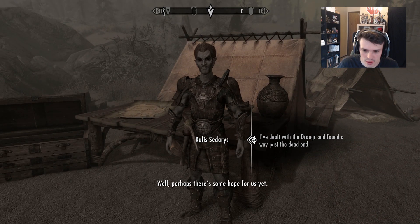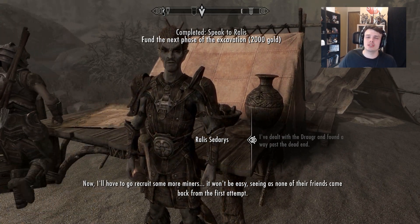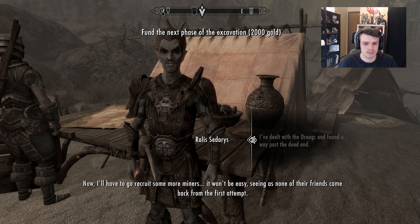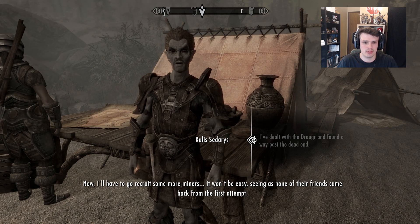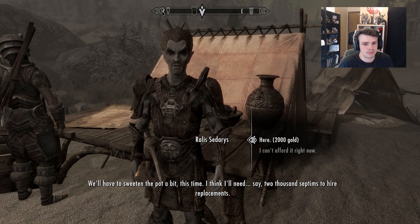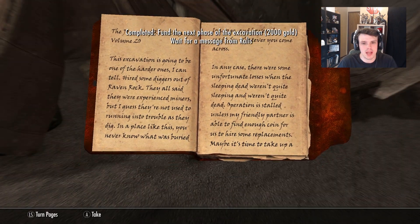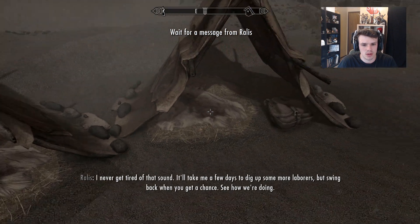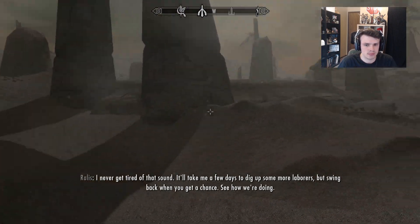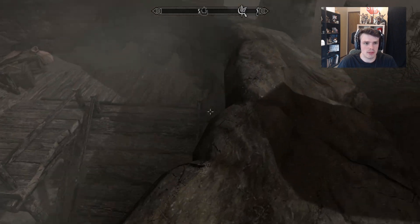Treasure better be worth it. I have a feeling he's going to try to scam us — get the treasure and then just dip out on us. They're dead — I dealt with the Draugr and found a way past the dead end. Fund the next phase: two thousand gold. So we're going to be three thousand in the hole. We're going to skip on workers again — I'm going to come back, they're all going to be dead, and I'll take his journal. So do I have to wait on a message again? Wait for a message.